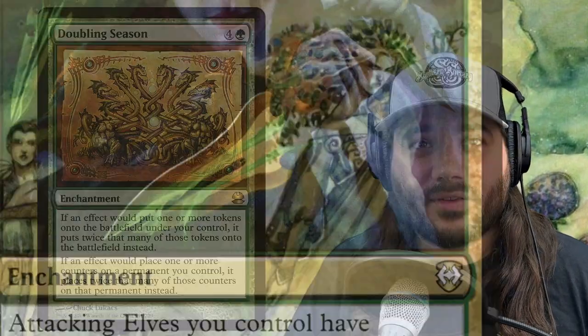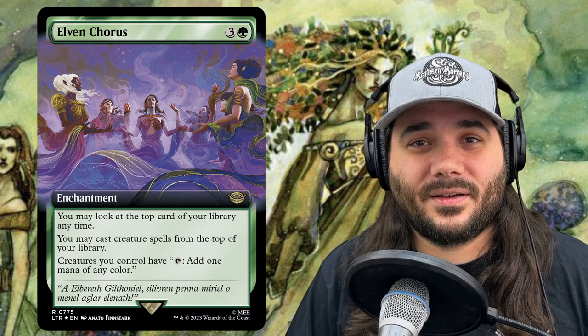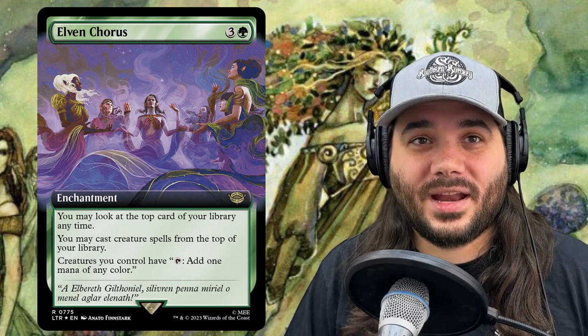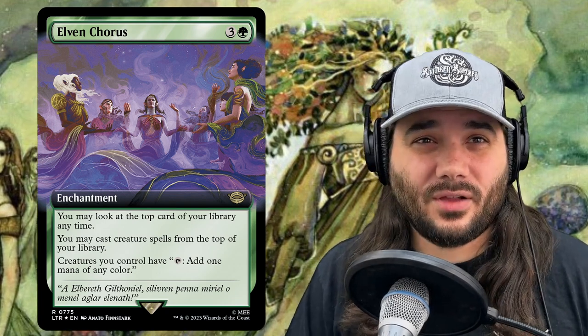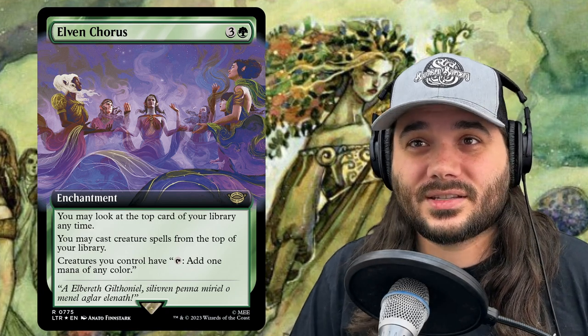Next we have Elderfang Venom, costing 2 black and a green. Attacking elves you control have deathtouch. Whenever an elf you control dies, each opponent loses 1 life and you gain 1 life. Next we have Elven Chorus from Lord of the Rings, costing 3 and a green. You can look at the top of your library any time and cast creature cards from the top. Creatures you control can tap to add 1 mana of any color — it turns all your creatures into mana dorks.